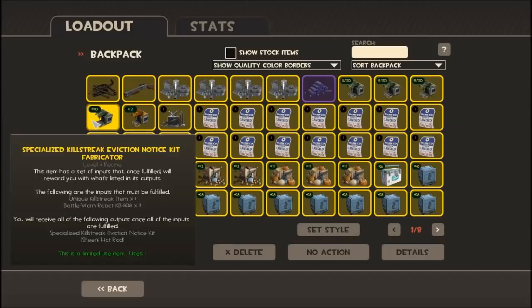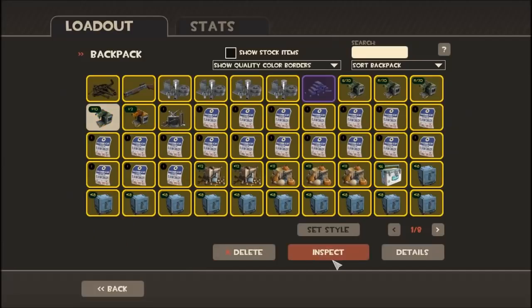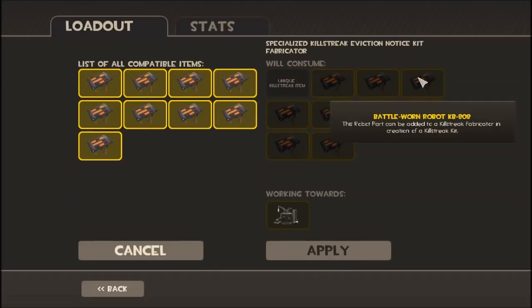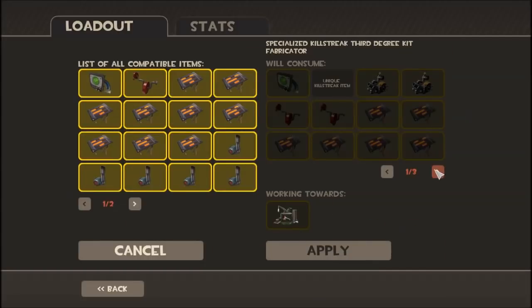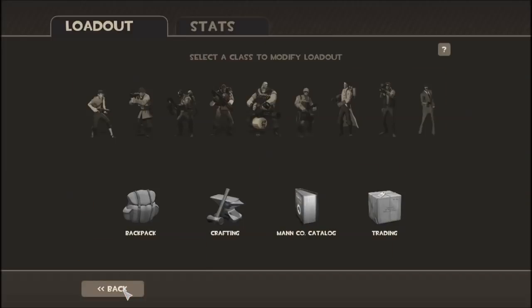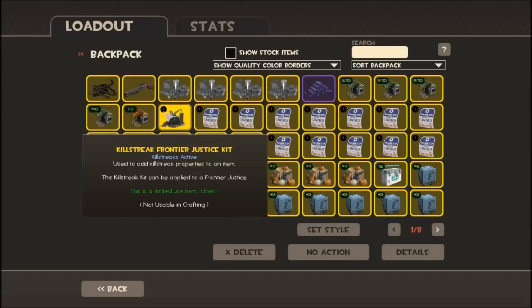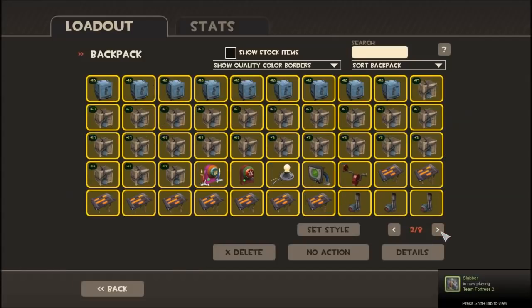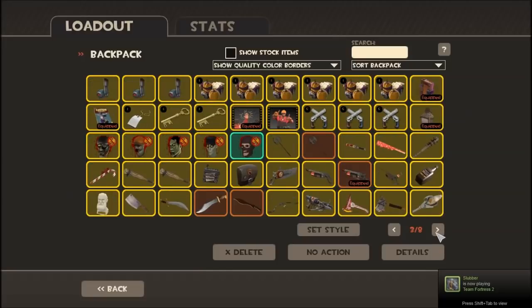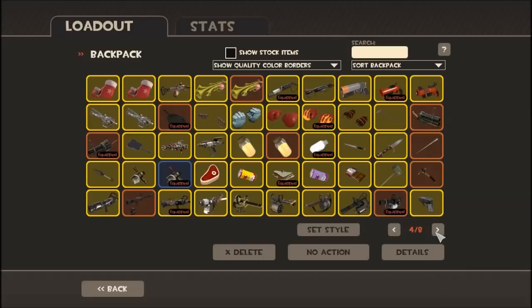When you get a specialized killstreak weapon, it will require all these items. I'm going to fill this out — I'll show you what an empty one looks like right now actually. This one needs all this stuff; this is the biggest pain to get. But once you fill those out you'll get another one of these. It's green, and you apply it to a weapon and it makes it different. Let's just hope I have an Eviction Notice — I probably should, since I generally don't destroy my weapons.